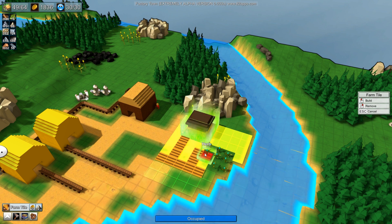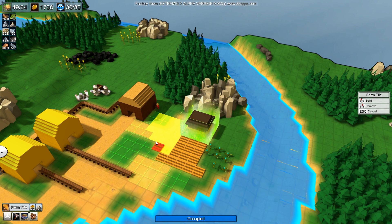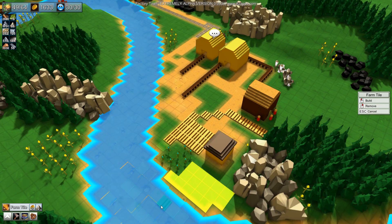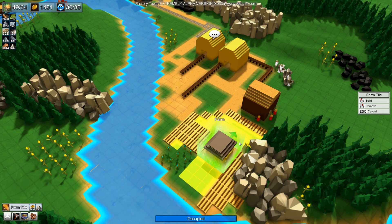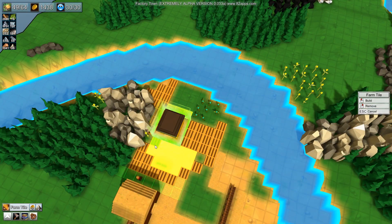I'm going to need to move those out of the way eventually as well. It's going to go all the way around here, all the way back to here, all around here as well, and then I'm going to make a little channel of water going in. You can start to see how this is going to work.